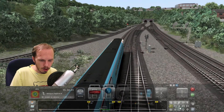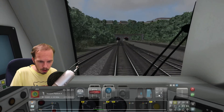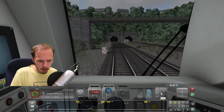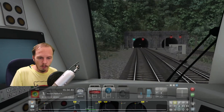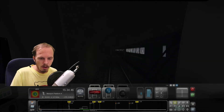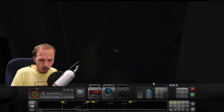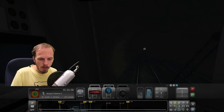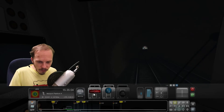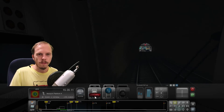We have a tunnel coming up, so I need to switch to the headlights. Oh yeah — we're going into the tunnel. That's a HST — I wonder where they're going. That's how it looks without the lights on in the dark. So let's hurry up and speed up a bit so we can get to Newport, then we'll end the video. There's another arrival that just left Newport heading for Cardiff.